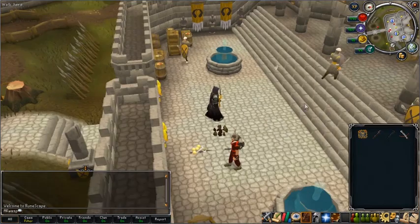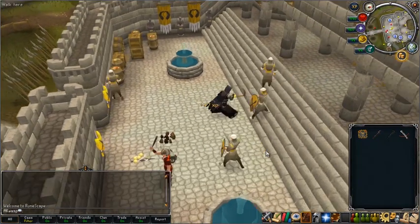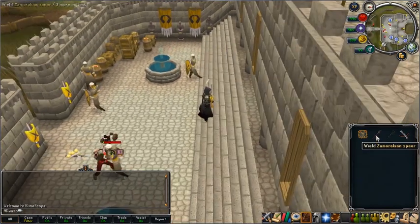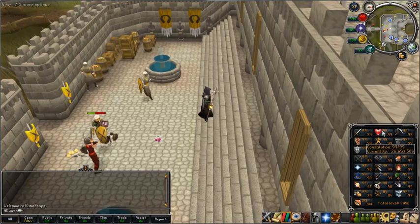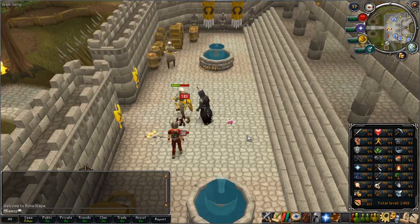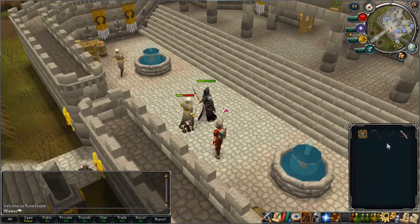The next thing we're going to do is get skill number four by pickpocketing any of these guards. That's four skills. Now we're going to get skills five, six, seven, and eight by attacking with a controlled weapon — we effectively gain experience in Attack, Strength, Defense, and Health. One attack and we're all the way up to eight skills.